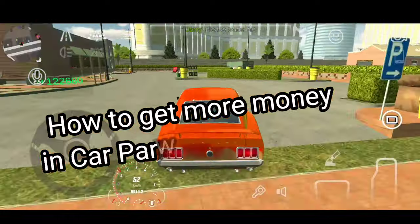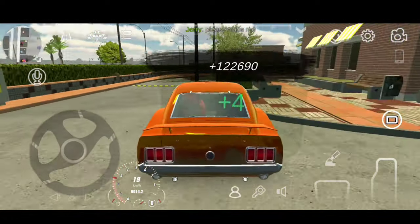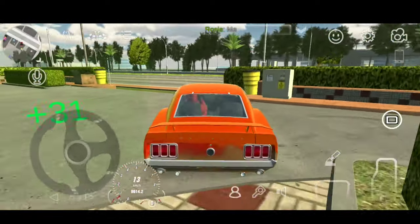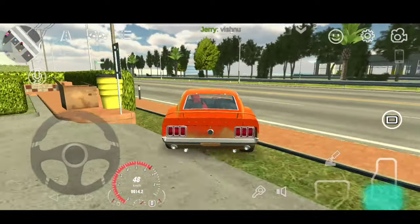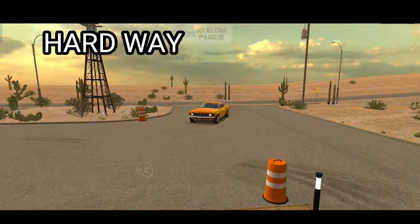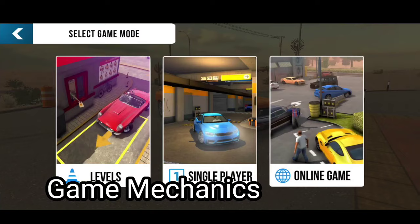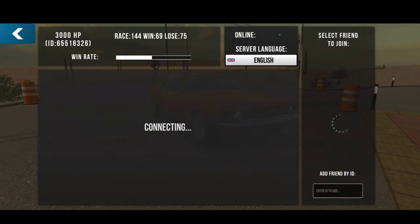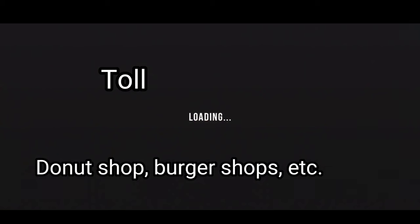How to get more money in Car Parking Multiplayer. There are two ways: the easy way and the hard way. The hard way is basically the game's mechanics — working at the toll, buying shops, doing levels, etc. The easy way is cheats or hacks.